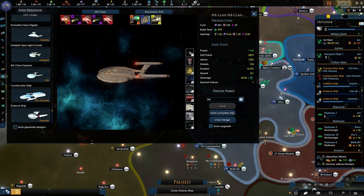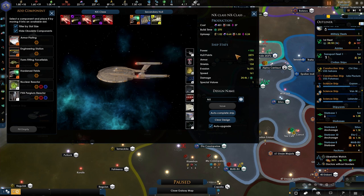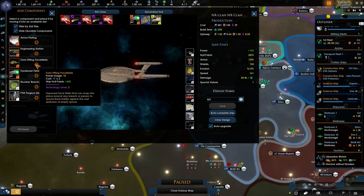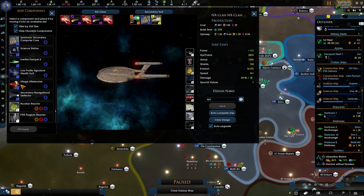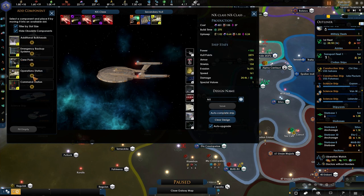Let's see — pulse cannons as well as torpedoes, I am still a massive fan of those. Hardening fields, armor plating — what is my armor stat? Armor is 39.6, that's so low. These are tech one, and these are like tech two. We are being held back by the Trillium D, that's not good. Once again, with the tracking — I don't have good options. Let's go for the bulkheads instead.